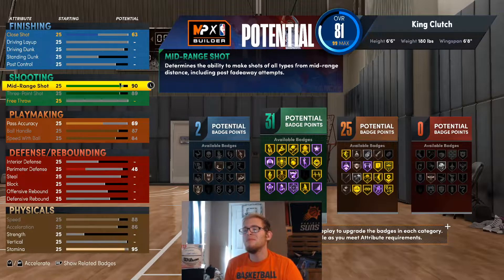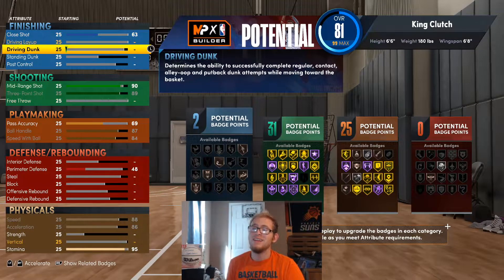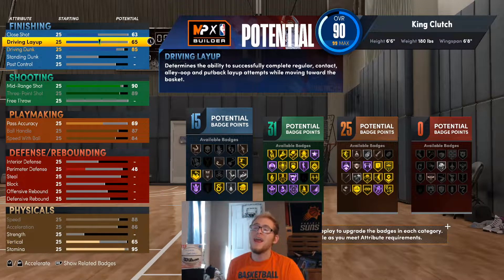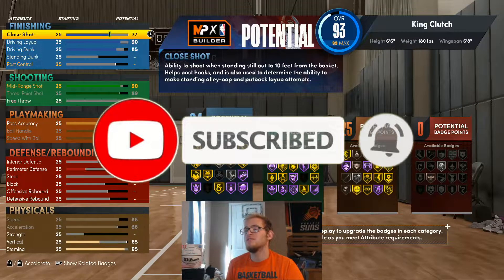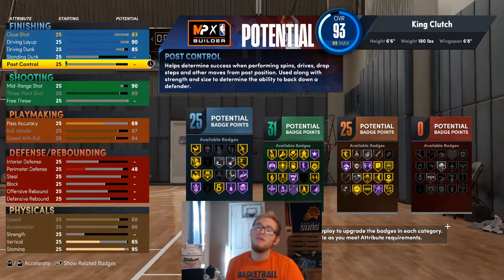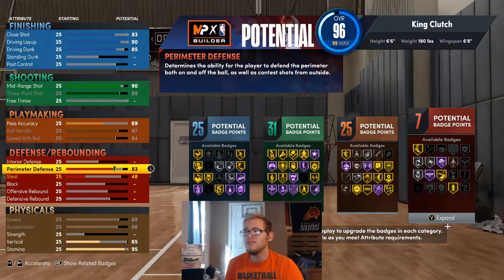With this build I'm pretty much going to throw the mid-range up to an 89 and the 3-point up to a 90. Now for the driving dunk — it's not like LaMelo is dunking on people — so I'm going to give him an 85 driving dunk. I still want the driving layup to be high because LaMelo can finish pretty well. I'm also going to touch the close shot, because if you have a guard without a close shot or driving layup, you're not going to be able to do anything in the driving lane and you'll just get the ball swatted every time.